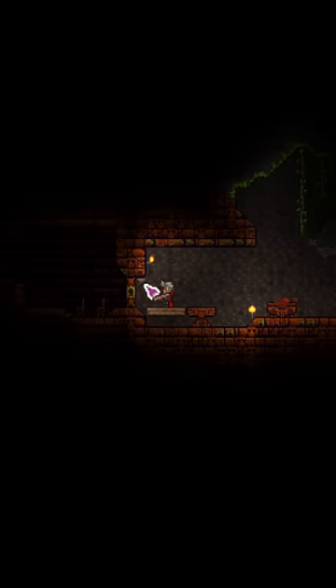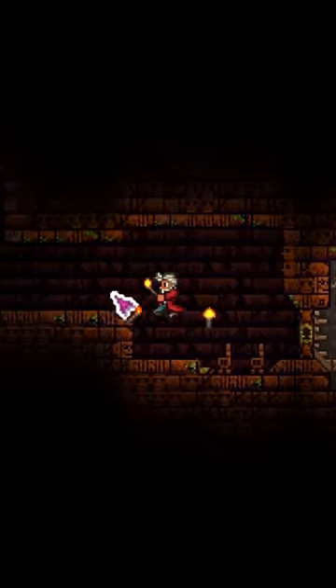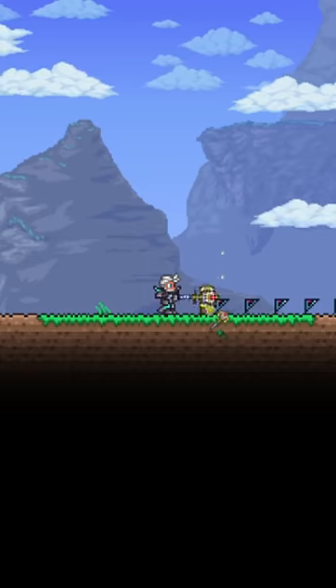You can even use them to skip Plantera. Put a couple platforms against the temple door and hammer them once, and you can walk straight in without a temple key. And if anyone asks how you do that, just say...